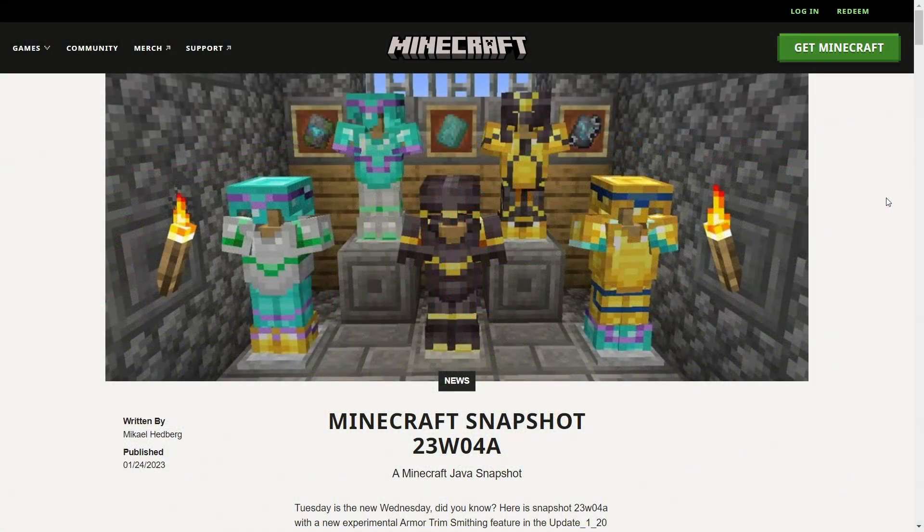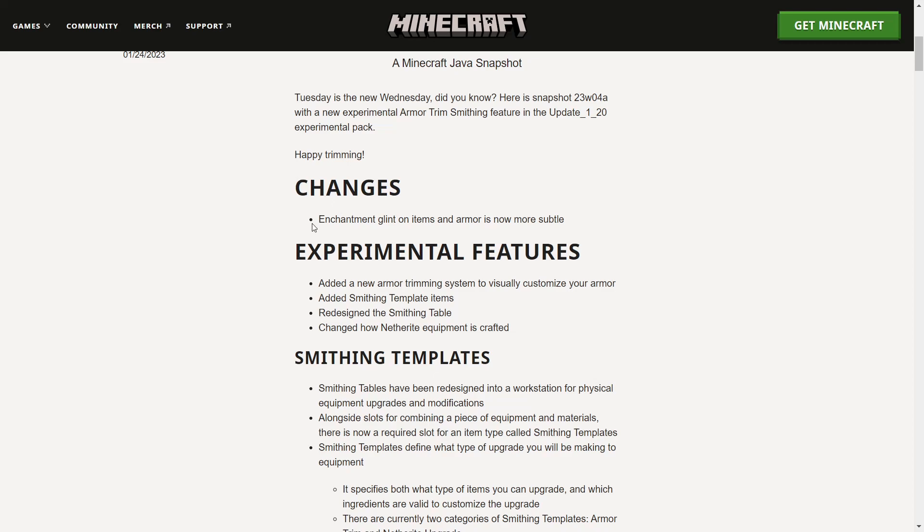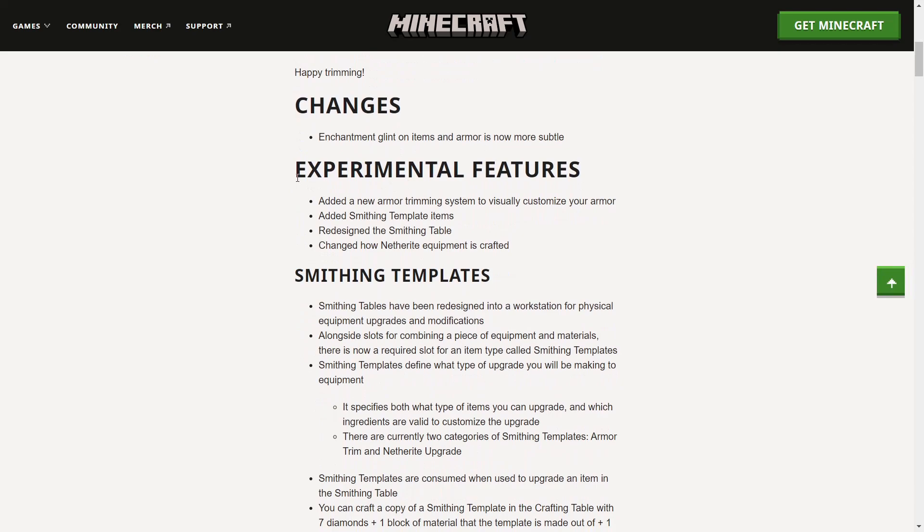We are here on the Minecraft page to check out the snapshot patch notes. There's an image of what the armor looks like with different kinds of trims — gold trims, amethyst, emerald — it looks pretty cool. One of the changes they added was the enchantment glint on items and armor is now more subtle. It never really bothered me, it wasn't very bright in my opinion, but apparently they just made it more subtle.